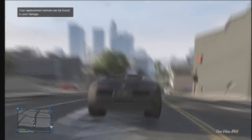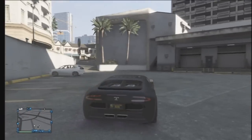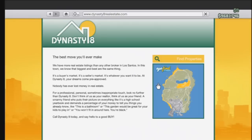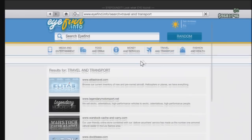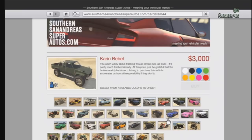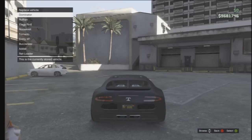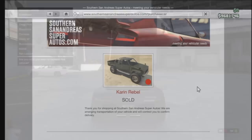Head on down to Los Santos Customs. Once you get there, call and order a Karen Rebel unless you already have one, then you'll just need to request it. I thought I needed to buy an apartment and go to money and services and everything else, but once I figured it out I called and ordered my Karen Rebel. You're going to have to replace a vehicle because it's going to need a slot in your garage — I replaced the motorcycle.